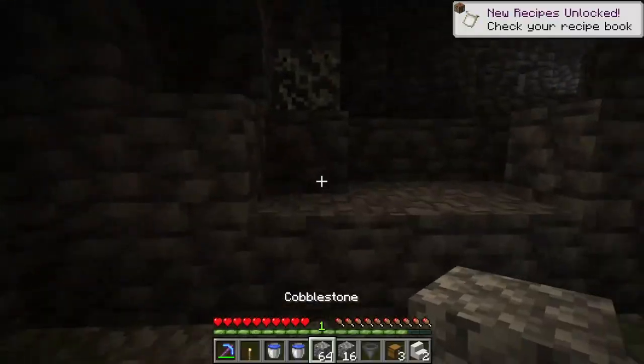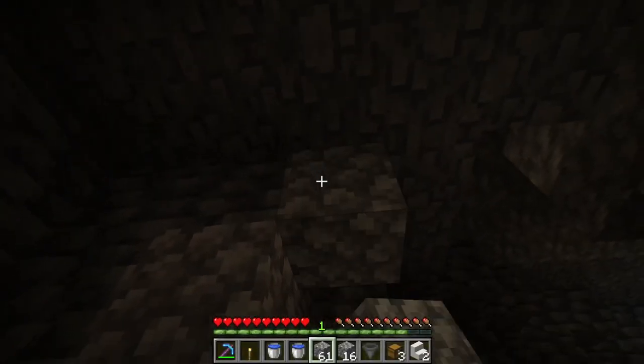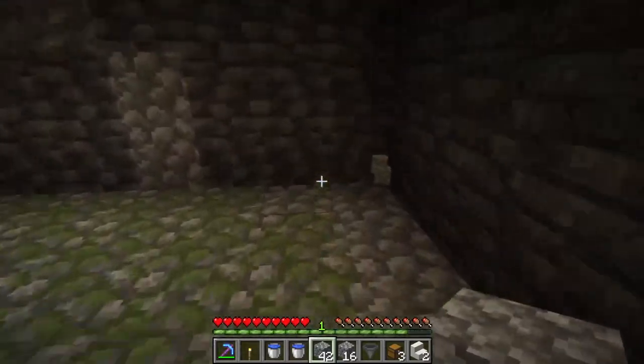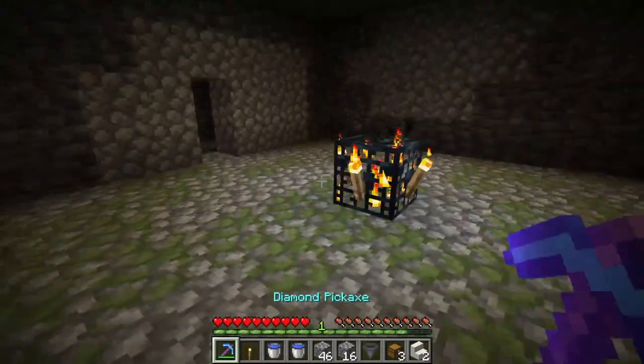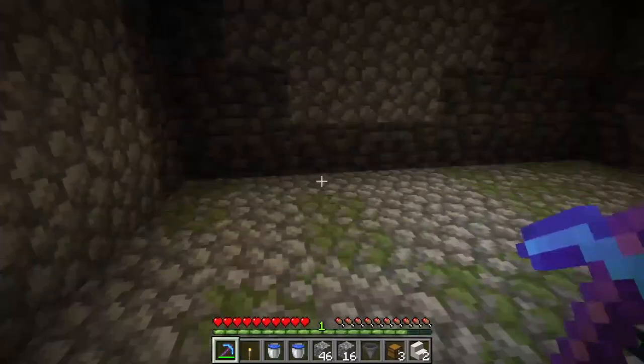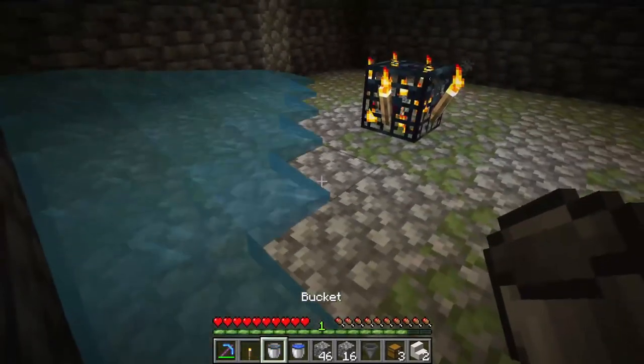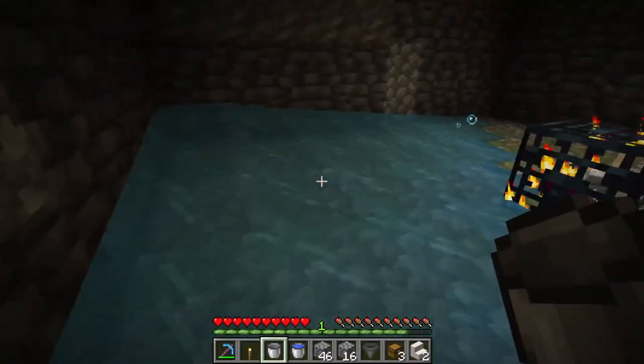Any holes that you have in your walls, go ahead and block those up. Leave a doorway out for later on. Now that we've got this cleared, you want to make sure you've got the right size — you should really stop at the edge of that spawner.